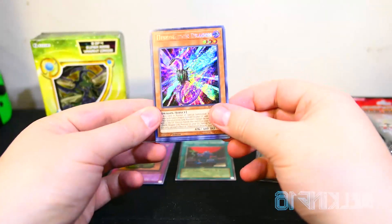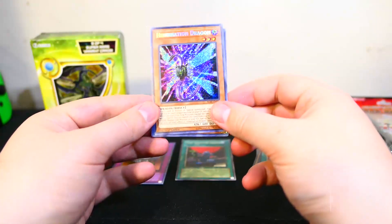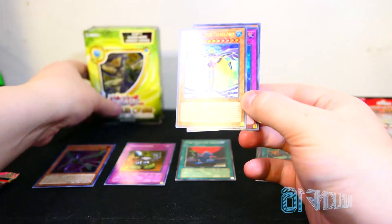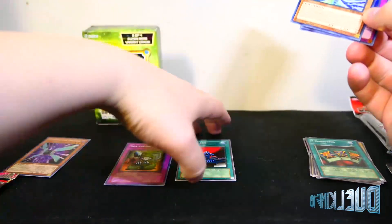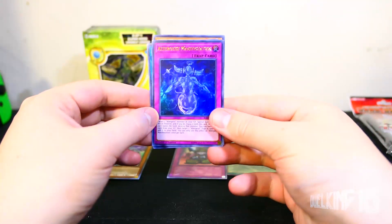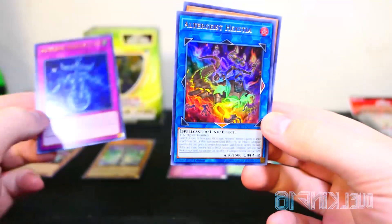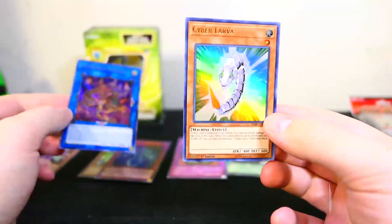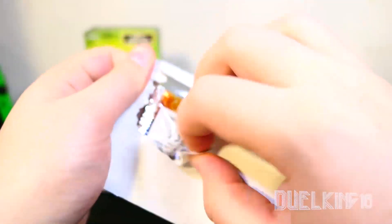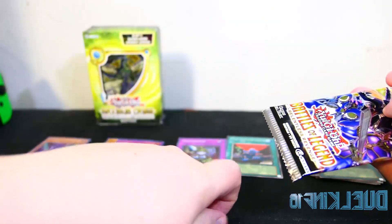Ooh, Hibernation Dragon — sure I've gotten plenty of those. Ooh, Garbion the Time Lord! Garbion the Time Lord, Altergeist Manifestation, Altergeist Hextia, and Cyber Larva.